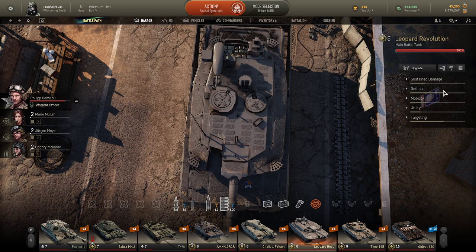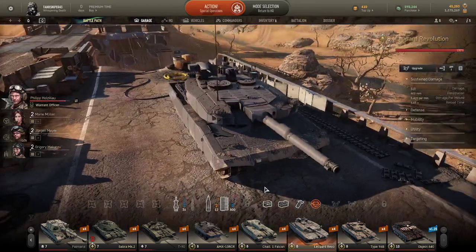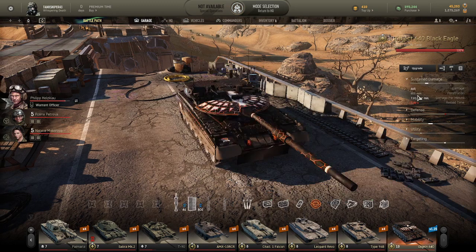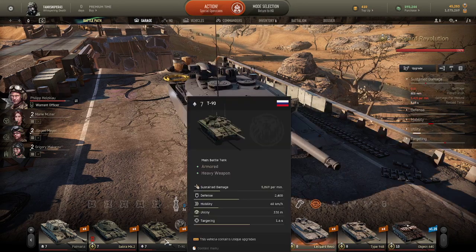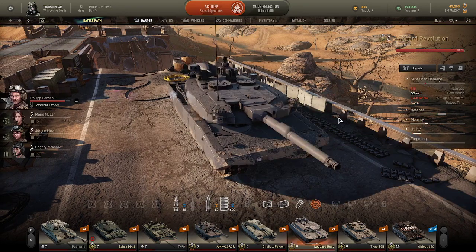So we're going to go with the sustained fire first. It does 510 average damage, which is a bit on the low side. 800mm pen, which compares quite favourably to tier 10s. It has 5,420 DPM, which is not impressive.